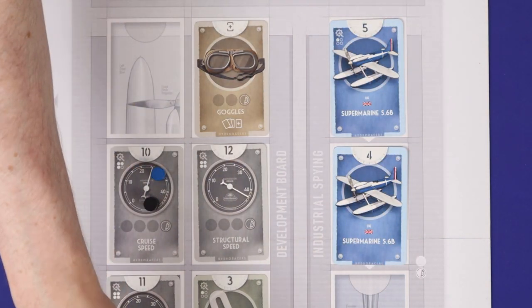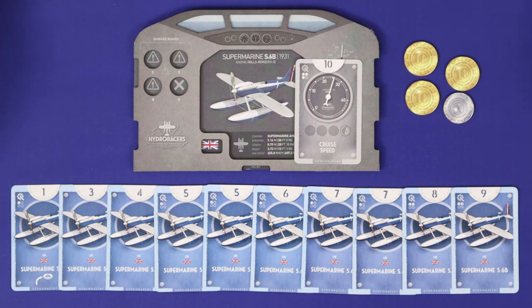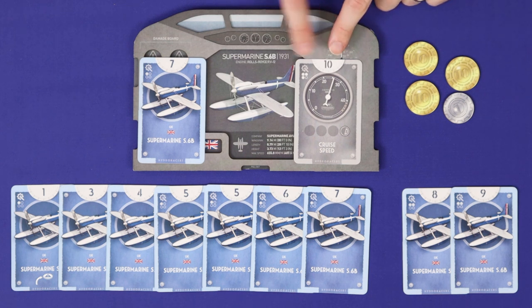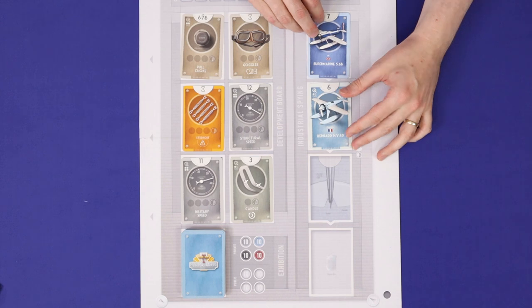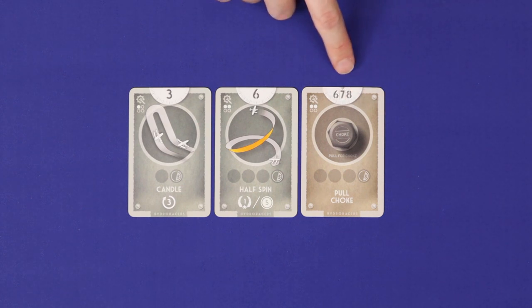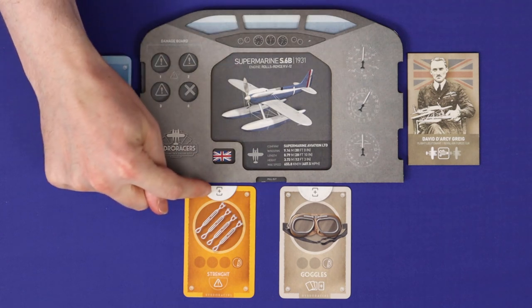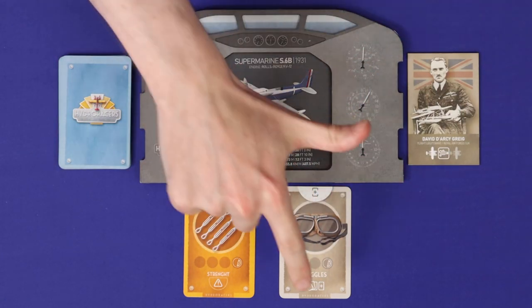Once you've developed a card, your development tokens are placed beside the board, and any belonging to other players are returned to the bag. Then take the card and refill the empty slot. If the card has a number at the top, it is a movement card you'll add to your movement deck — but you must discard a movement card already in your deck and pay air coins equal to ten times the movement difference between the cards. Shuffle the new card into your deck, placing the old one onto the industrial spying track. If the card shows an icon other than a number, it is a technology or advantage, and you'll add it to a permanently available tableau giving you extra abilities.